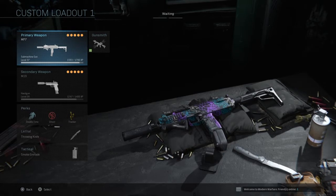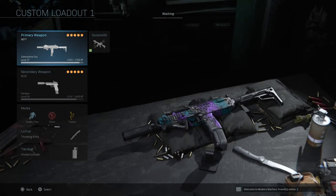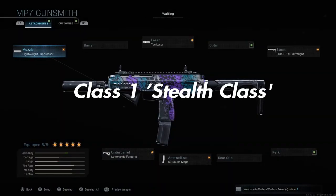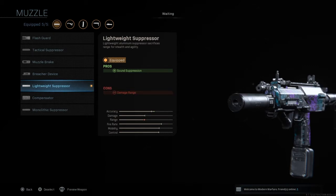The first class in this video is going to be a stealthy MP7 class, so of course I'm going to put a suppressor on it and all that kind of stuff. In this video I've got a stealthy class, then a very overpowered class which is probably my favorite class in the whole entire game at the moment, and then a super safe class with stuff to make you die less. The first attachment I like to have is going to be the lightweight suppressor.